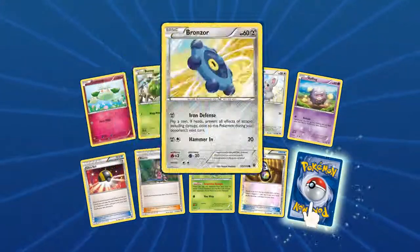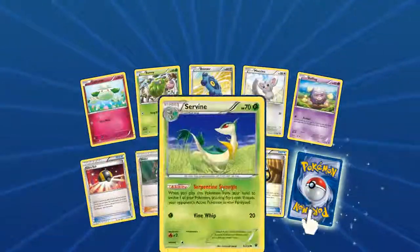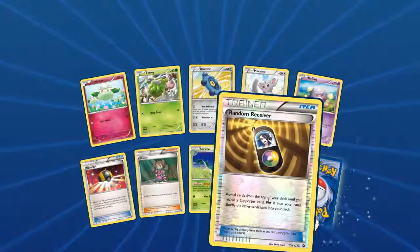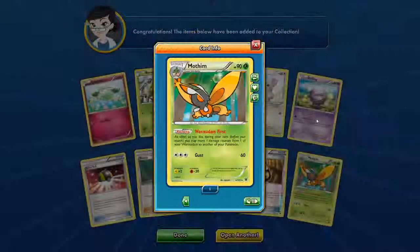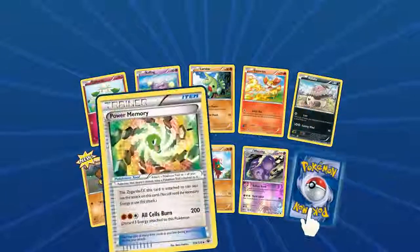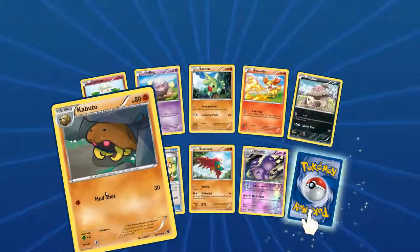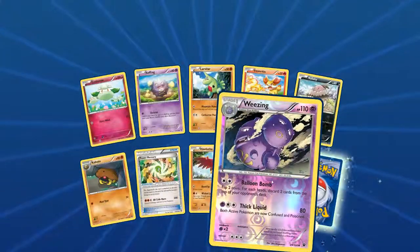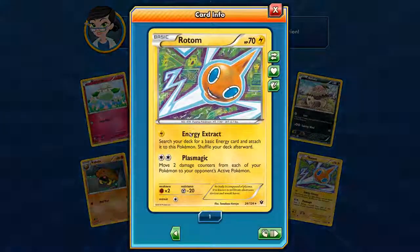Another pack: Cottonee, Burmy, Bronzor with Iron Defense — pretty cool — another Minccino, Koffing, Ultra Ball, Shauna, a Servine with Serpentine Strangle, Foil Random Receiver, and Mothim. Next pack: a cool Cottonee, Koffing, Larvitar, Fennekin, Bunnelby, Kabuto, Power Memory, Klinklang, Wheezing — really cool looking Wheezing with foil, I really like that. Our rare is a Rotom. Cool.